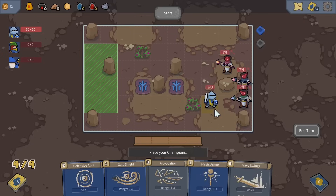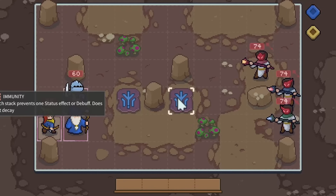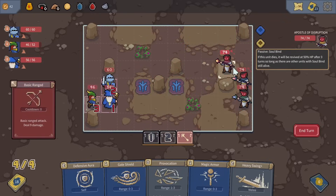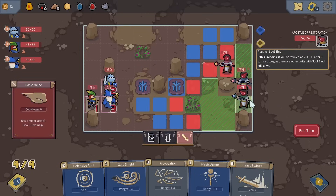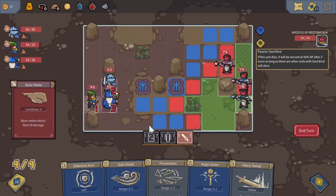Now we face the boss — oh, it's a bunch of wizards, evil cult types with staves. This will be quite the adventure. We have two runes of immunity on the ground and these wizards have impressive range. Wait — soulbind: if this unit dies, it will be revived after three turns so long as there are other units with soulbind still alive. This is going to be rough. There's also a blue range that probably has to do with rejuvenate abilities they have.